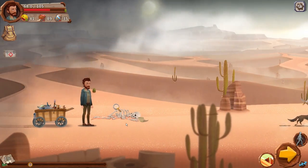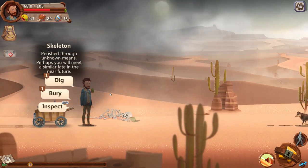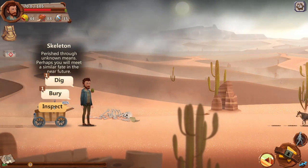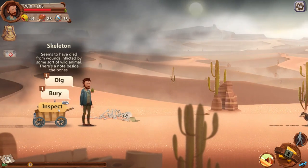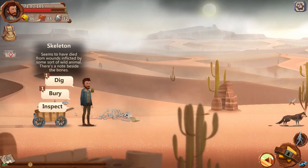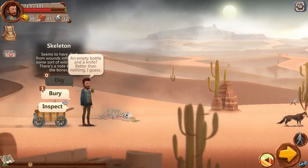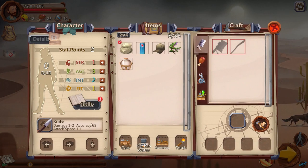Moving forward we find a skeleton. It says 'perished through unknown means — perhaps you will meet a similar fate.' We can dig it, bury it, or inspect it. We inspect for an 80% chance of success — which we failed — then try again and succeed: seems to have died from wounds inflicted by some sort of wild animal, and there's a note beside the bones. We dig and find an empty bottle and a knife. Better than nothing! We equip the knife.